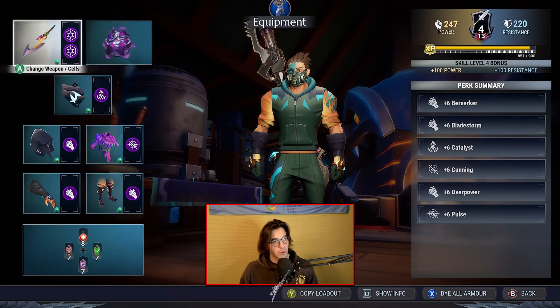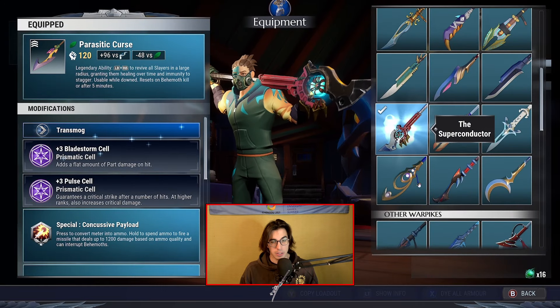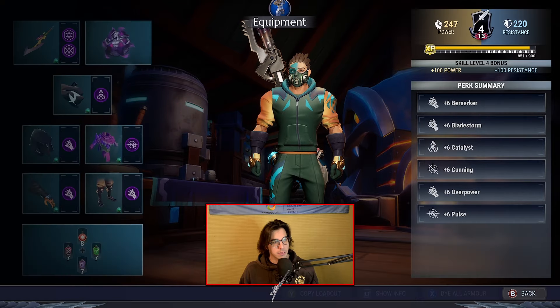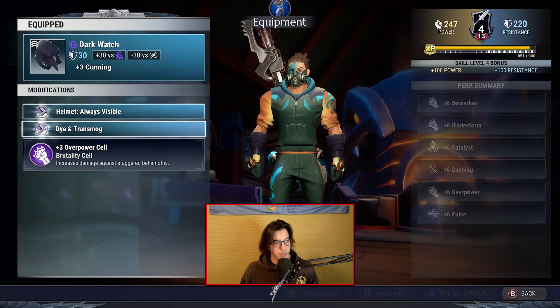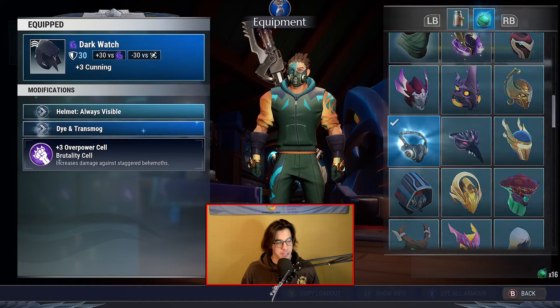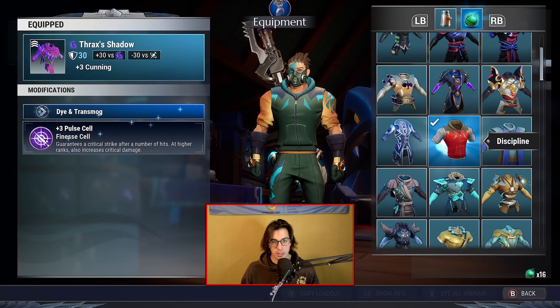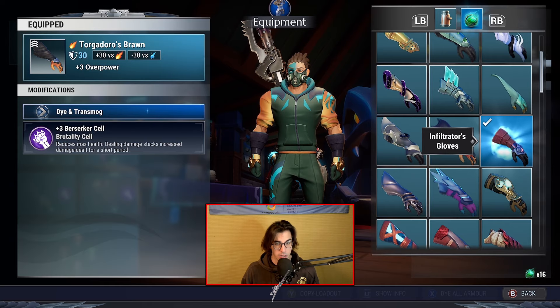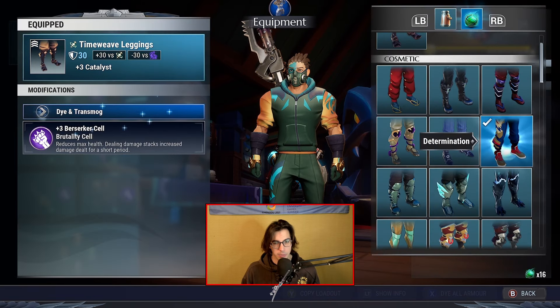Now for the fashion side of the build — for the weapon I went with the Superconductor, which is a really cool transmog I really like. Next up for the lantern I went with the Drake Slide. For the helmet it's gonna be the Seismic Head's Mask, torso is the Discipline, for the gauntlets I went with the Infiltrator's Gloves, and last but not least the legs are gonna be the Determination.